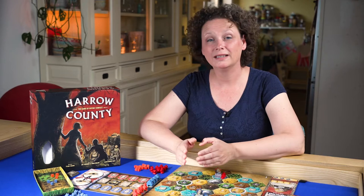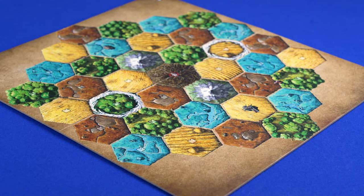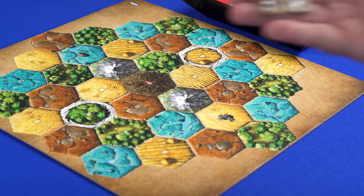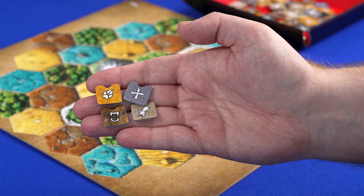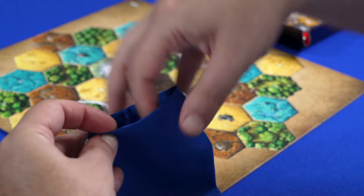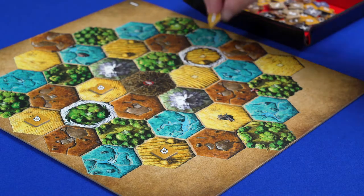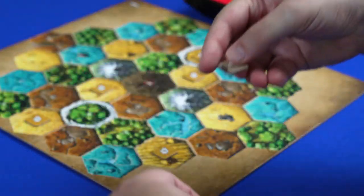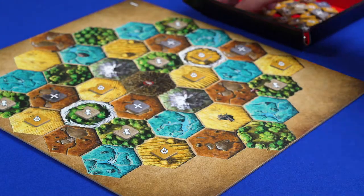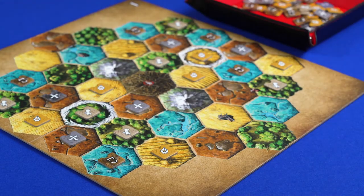First decide who plays the protectors and who plays the family. Choose one of the maps and place it in the middle of the table so that one home is right in front of you and one home in front of the opponent. Now place the ability tokens on the map. There are four different abilities: Spawn, Move, Strengthen and Legend. Put one of each in the bag and shake them. Take one out and place one of these ability tokens on every yellow plains with the ability token icon. Take a second one from the bag and place one of these on the green forests. The third goes on the brown bogs hexes, and the last one will be placed on all teal wetland hexes.